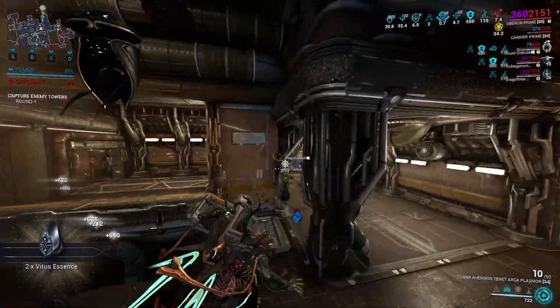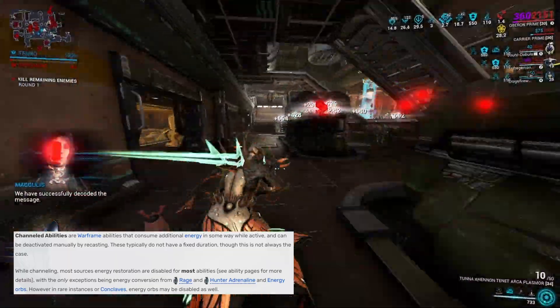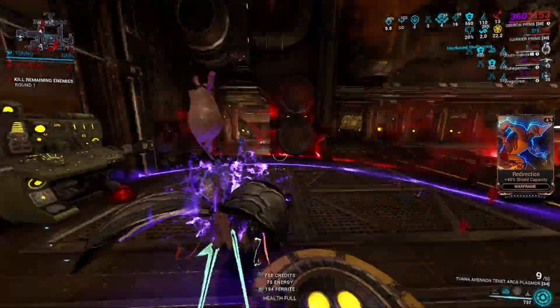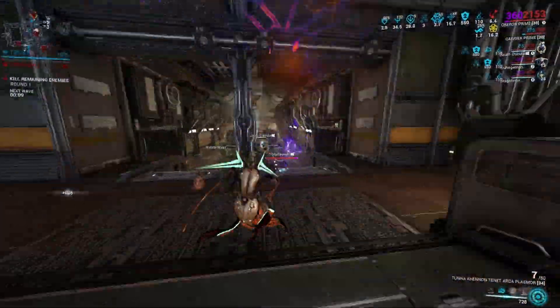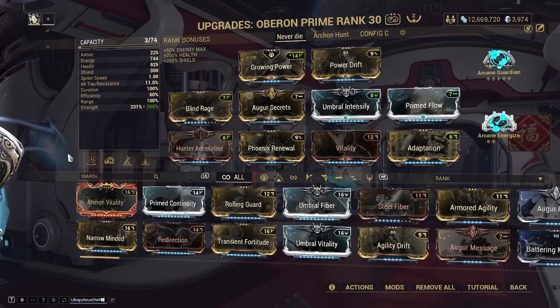It's very important to note that Renewal is a channeled ability, meaning energy regeneration from Zenurik or outside sources like energy pads or energy from Trinity's abilities will not provide Oberon with energy while the ability is active — which you will want to keep up, as once it drops it starts a timer for the effect to wear off.